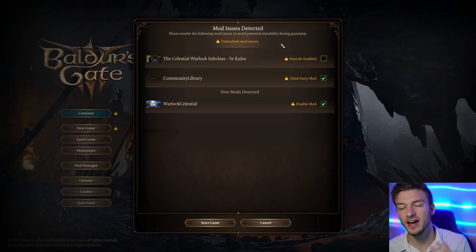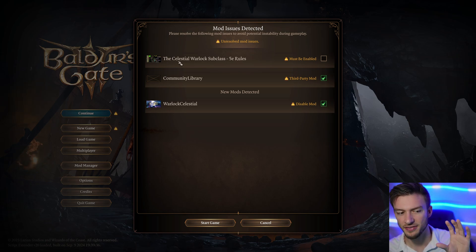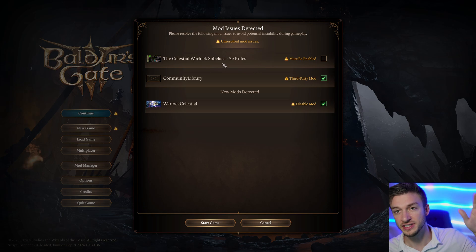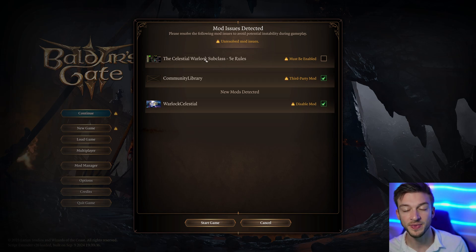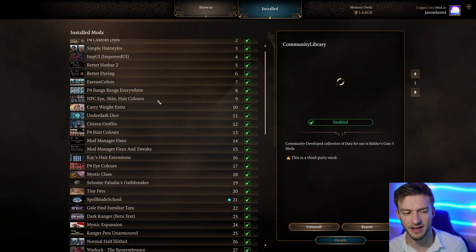The game also notifies you about third-party mods, which is fine. Most times it won't cause issues, though it does say compatibility or instability issues could occur depending on the mod. I removed the Celestial Warlock and since I wasn't using that class, it didn't cause any issues. But to fully remove mods: delete the mod, delete the save, and you're good.